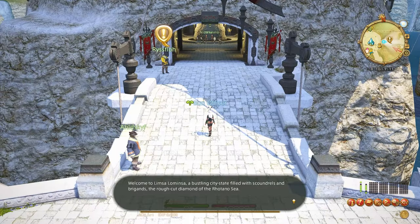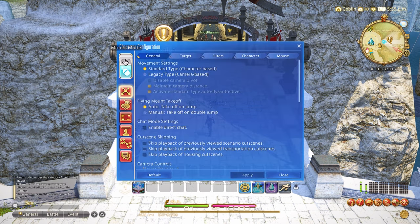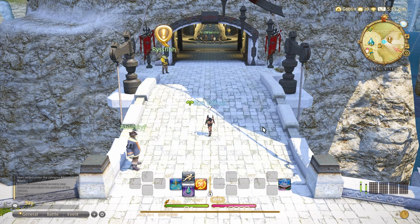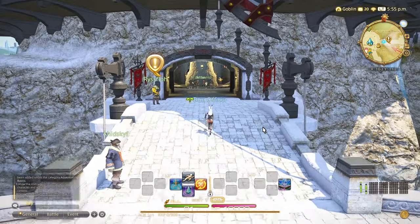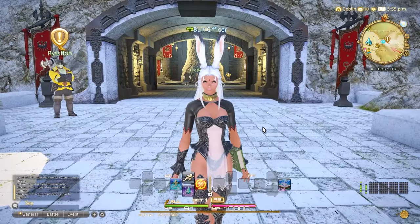When initially starting the game, you'll be given a choice right off the bat of mouse and keyboard or controller. You can change at any time under character configuration in the top left in order to swap. We will then be left with a setup of just one cross hotbar. Our goal is two cross hotbars. There are some preliminary settings we will have to adjust first.